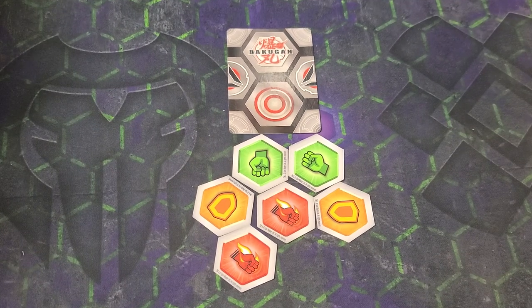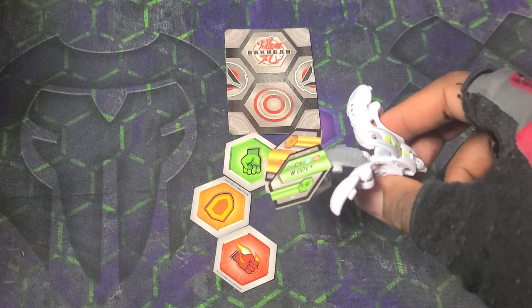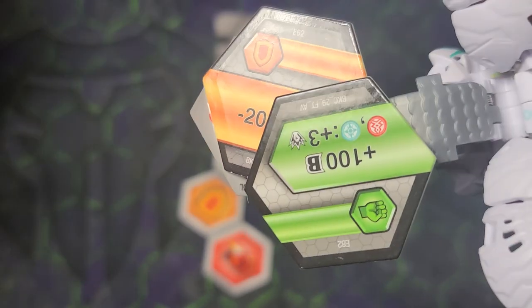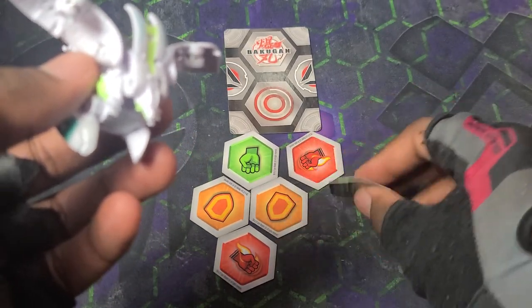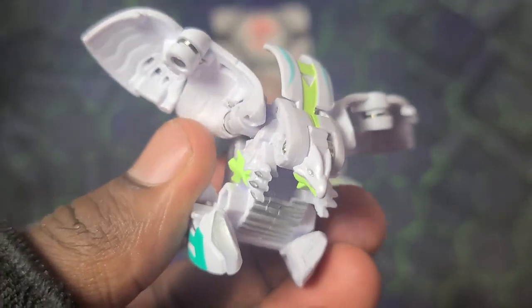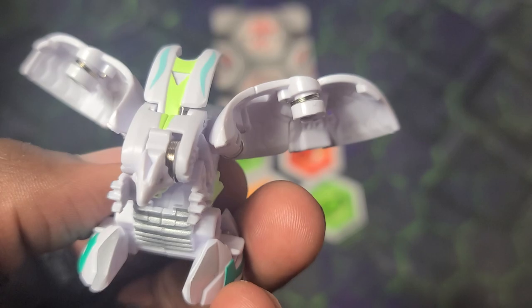Now we gotta get into the opening action for Cyrus. Here we go — three, two, one — bop! There we go, that flip was sick. Can it pick up three? It can pick up two on that side, and one more if you're careful. A triple whammy with three cores would be absolutely insane — you're talking some serious power. It would not be playing around at all if it gets three cores.